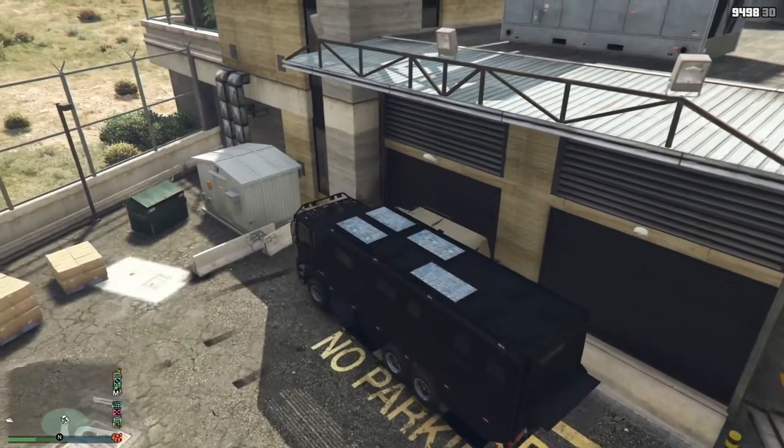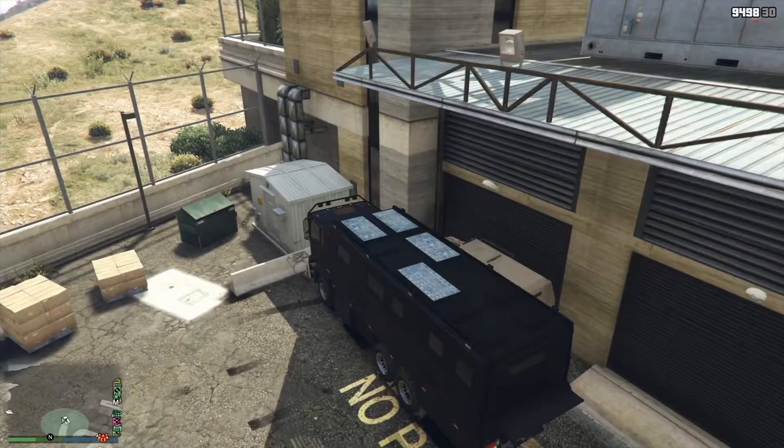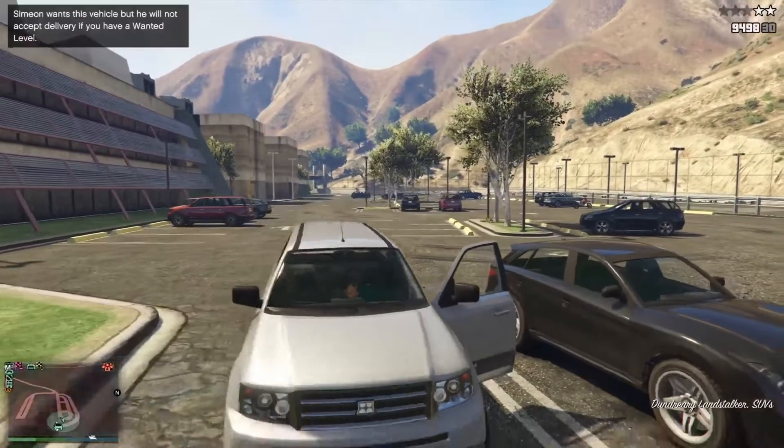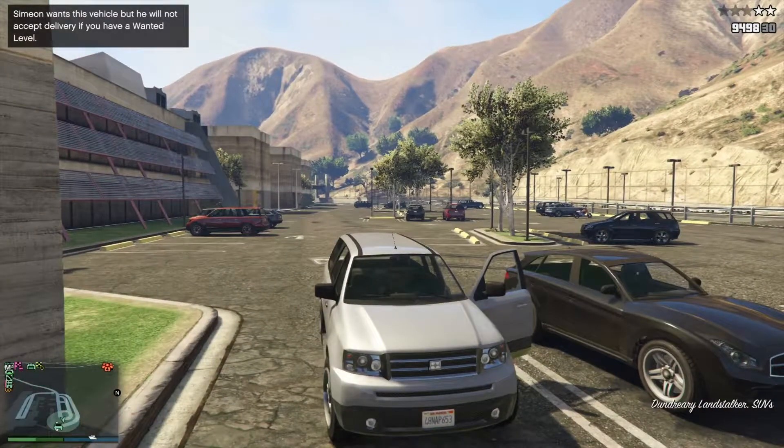All you're going to do with that large CEO vehicle is block the insurgent like that. And then after that, you're going to want to go into the parking lot and just steal a street car, and you're going to place it in a parking spot just up here.